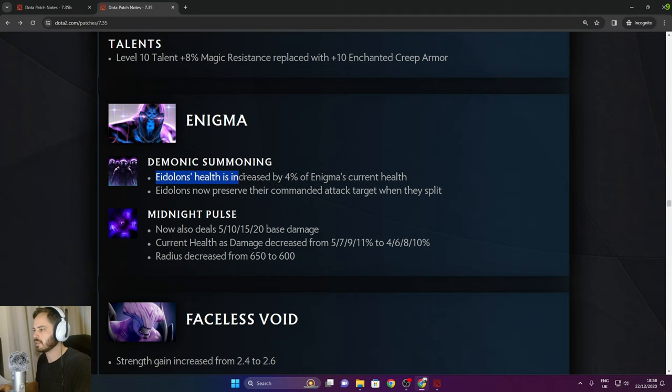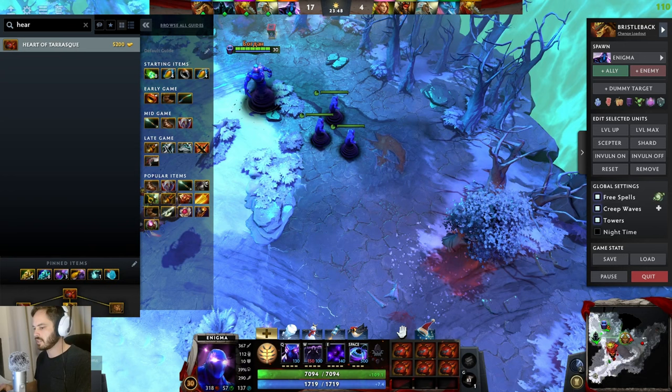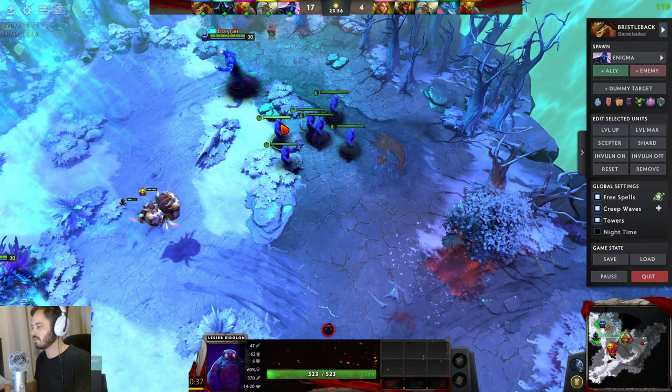Enigma: Demonic Summoning — Eidolons' health increased by 4% of Enigma's current health. Eidolons now preserve their commanded attack when they split. Midnight Pulse now deals 5/10/15/20 base damage with current health damage decreased slightly — 1% lower in the late game. Radius decreased from 650. Demonstrating with 6 Hearts of Tarrasque — Eidolons will have 523 health. Not exactly impressive.